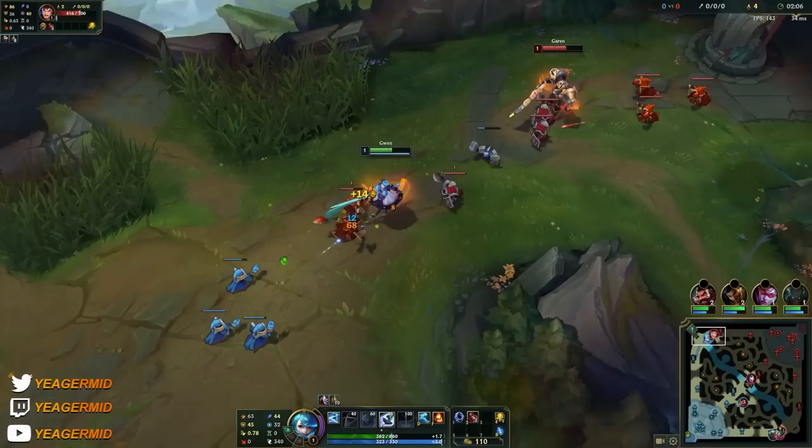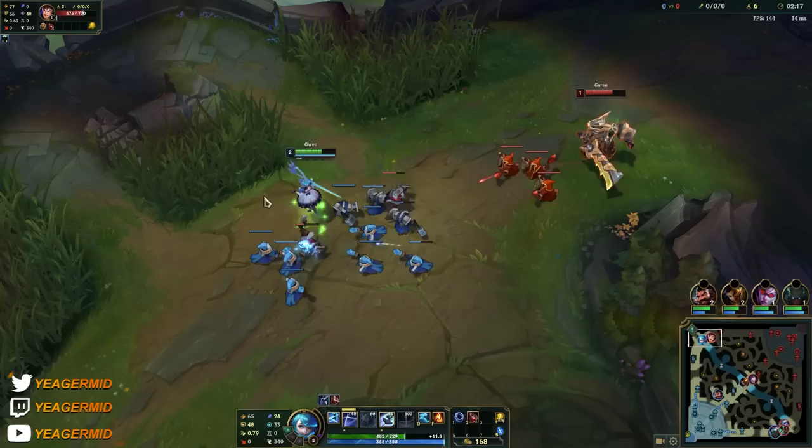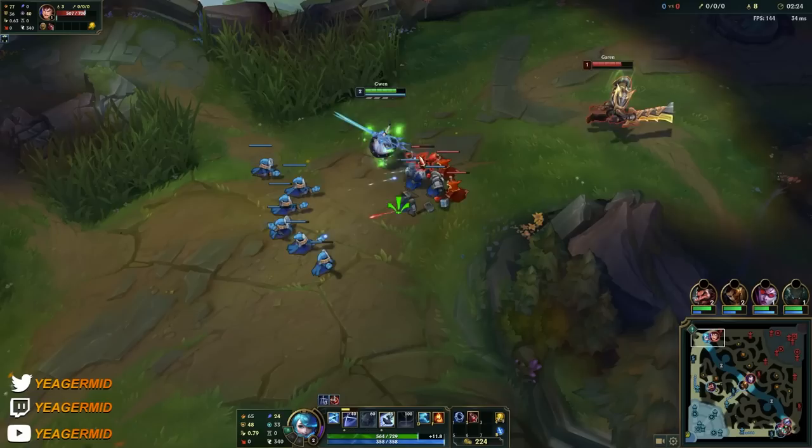Your E is a dash that gives you bonus damage, an auto attack reset, a lot of attack speed, and bonus attack range. It's an ability that can make you pretty strong level 1, because if you manage to attack someone after you use the E, you get some of that cooldown refunded. So it can make Gwen really strong level 1, so definitely look to abuse that if you win the level 1 fight.